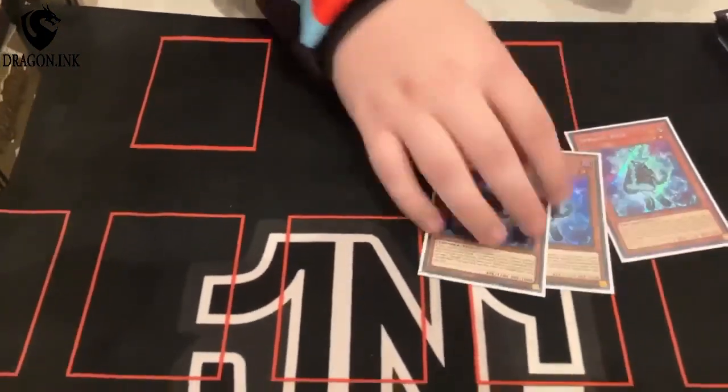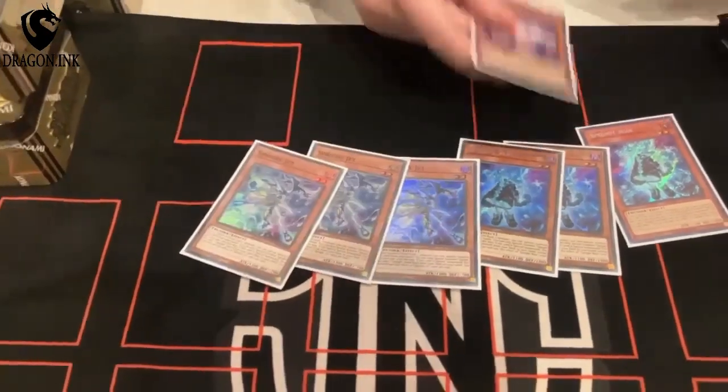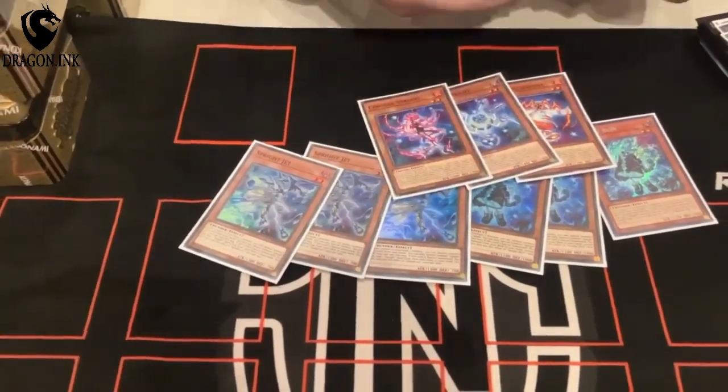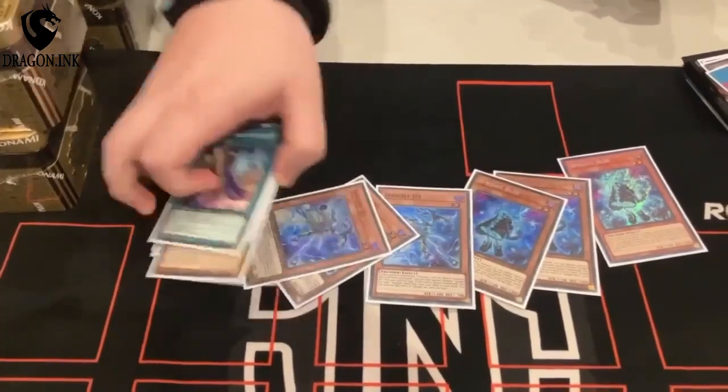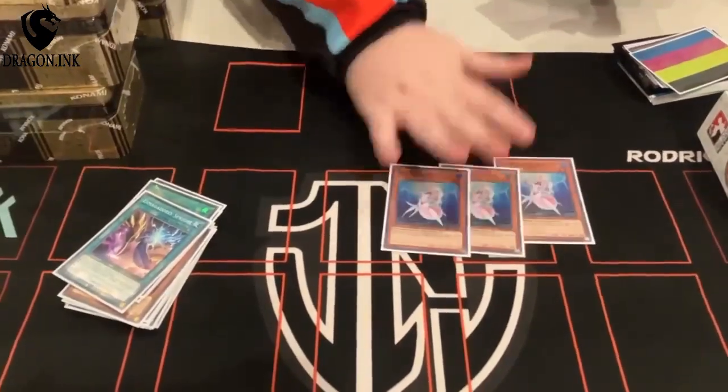We got a bunch of tins right here. Alright, we're gonna get to the deck. You know the vibes — three tins, four tins. Play one of them, 20 bucks. Surge hand traps.